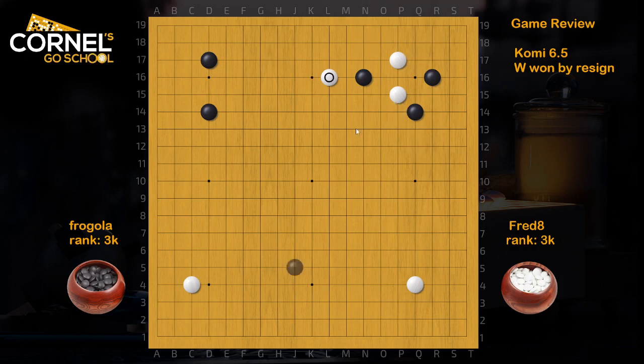We have a fancy move. The old-fashioned way is to jump out at N14, then white will just attach and connect under. This would be a classic joseki. White is very big to go in the corner, but it's also important to play a move to prevent the expansion on the right side, like R7. Then from R7, extend again to R10 or Q10 if black allows that. If black turns in the corner, white can defend in the top. So this is the old-fashioned joseki.